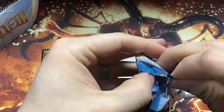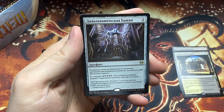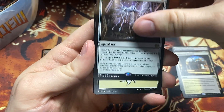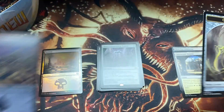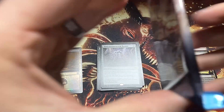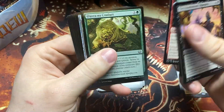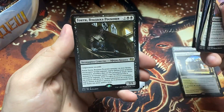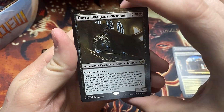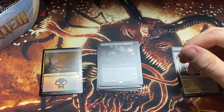Come on, let's get one of those Inventions — we need a Kaladesh Invention today. Is this Dynavolt Tower? I think that's right. Another foil land — a foil Peat Bog; foil lands look great. Ceremonious Rejection, right? That's a good counterspell. And there he is — 2/3 deathtouch, stealing your cards. Can't remember his name right now because it's not written in English, but he's a fun card.